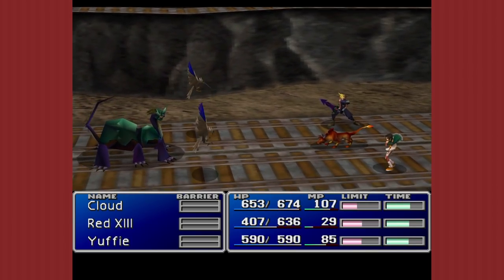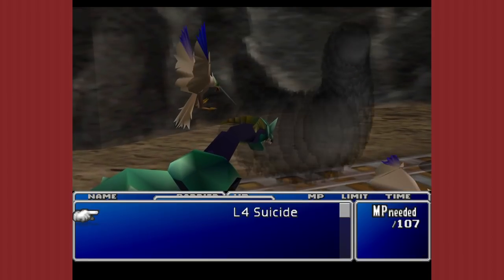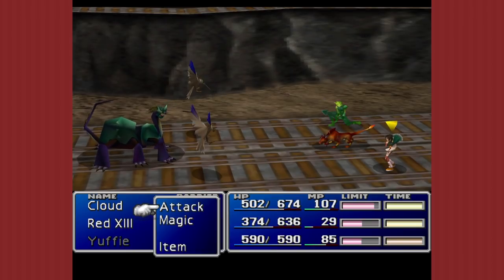The Transform materia — that bestows mini and toad, and also cures mini and toad. You don't need to level it up to get the toad effect for elemental materia pairing on a weapon; that inherently comes with it. Hold on, we've got to fight. Cloud's poisoned. Poisoned, yeah.